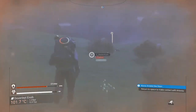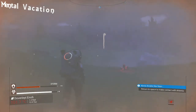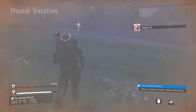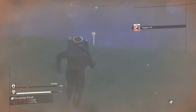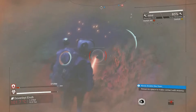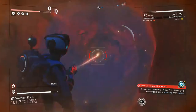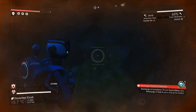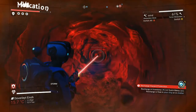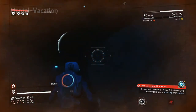Sometimes you go to a somewhat hospitable planet, travel quite a distance from your ship, and a severe storm catches you with no way to make it back. In that case, break out the terrain manipulator and start digging — if you dig into the earth you can escape the extremes of pretty much any harsh climate. It's another reason why caves exist on these planets; you can escape the surface elements entirely.